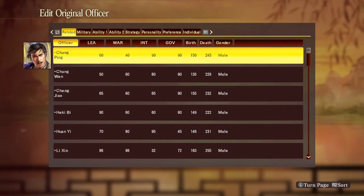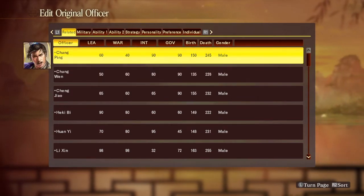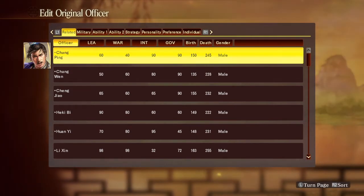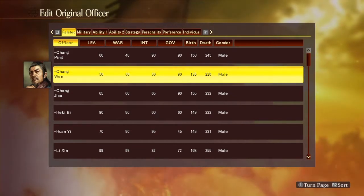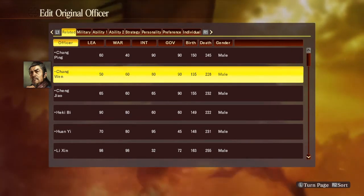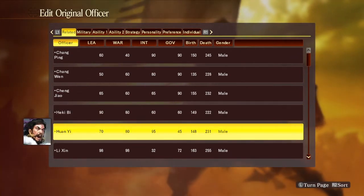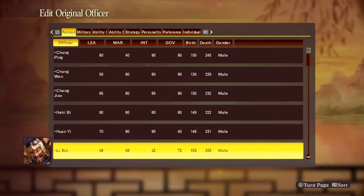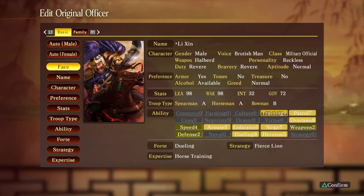For the main characters of the Qin dynasty — I keep calling it Quinn dynasty, I know — the main characters from the anime that I created are: your boy Chang Ping, the minister on the right; then your boy Chang Win, the minister on the left; then Chang Jiao, the king's little brother; we got Hecky; we got Huan Yi — that's Kanki; then we got Li Shen.